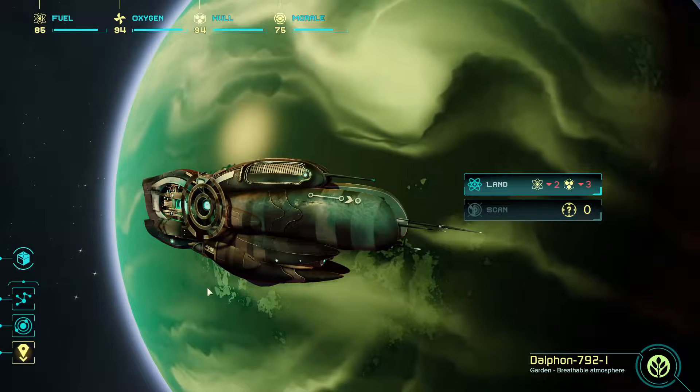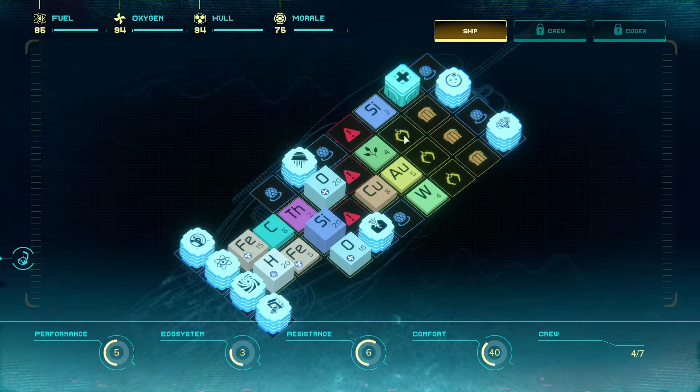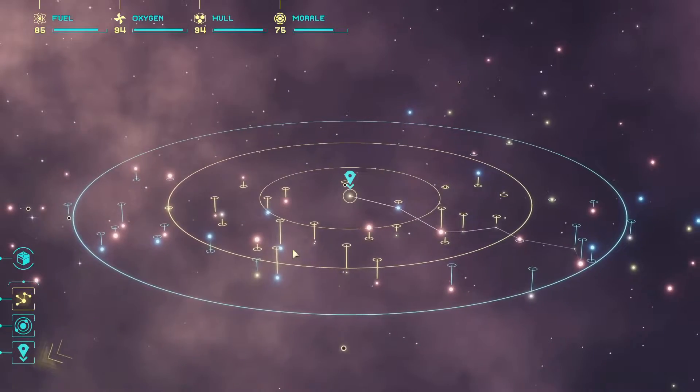This is the new ship that we just picked up. The large reason why I picked this one up is just look at all that storage space — it's just so damn sweet. There are three slots that need to repair, but I think for now we'll probably just leave them as is and change it up a little bit later.